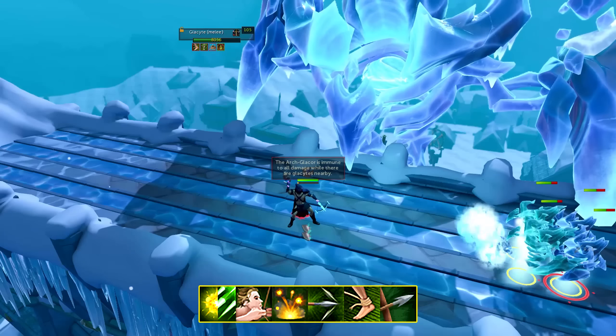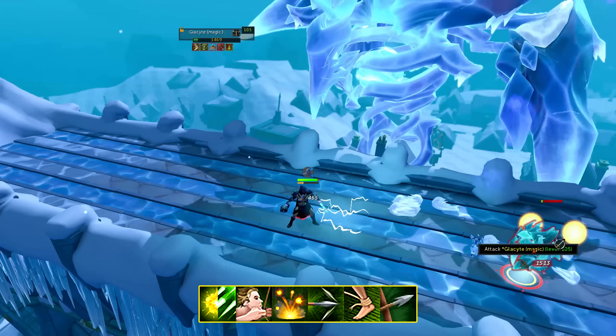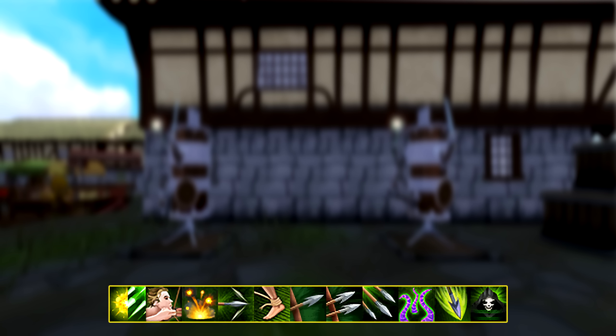If you're using the Gothic Staff as a switch, all you need to do is equip it, use the Special, and then go back to your main magic weapon. In case you've unlocked the Greater Concentrated Blast magic ability, which is incredibly strong, you're going to place it as your second ability, just like regular Concentrated Blast.